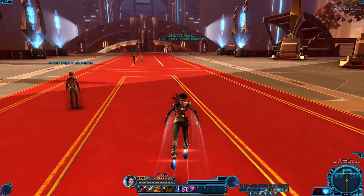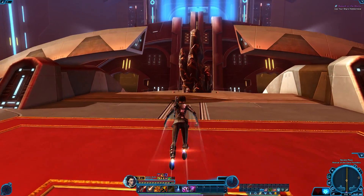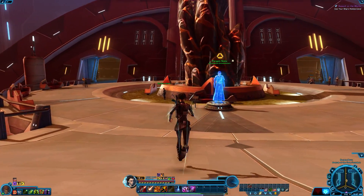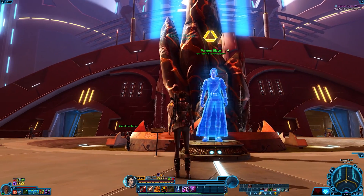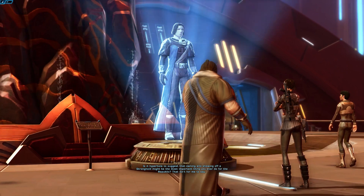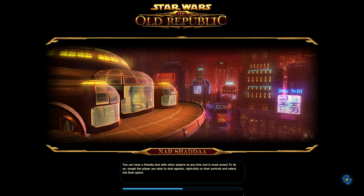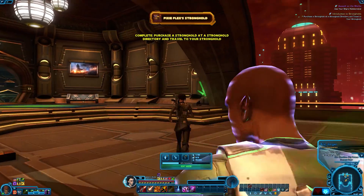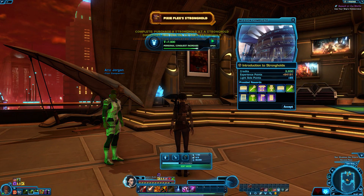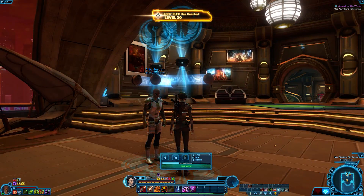Tip number four is to always do the intro stronghold quest, even if you've already completed it. That intro stronghold quest can be done on the fleet, Coruscant, or Dromund Kaas depending on what side you're on. The nice thing is it literally takes about two minutes — it takes longer to fast travel to your stronghold than to spacebar through the conversation, walk around for a few minutes, and complete it. It nets you a fair amount of XP, free decorations, and a fair amount of credits. You also get a few additional bits of mail with more credits and other things you might need.